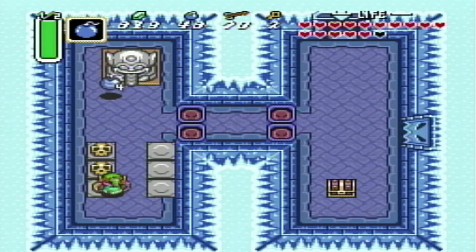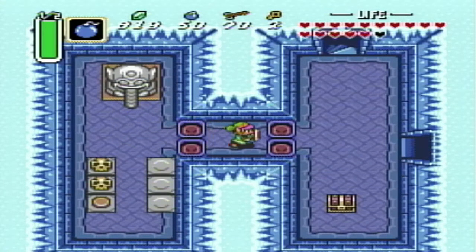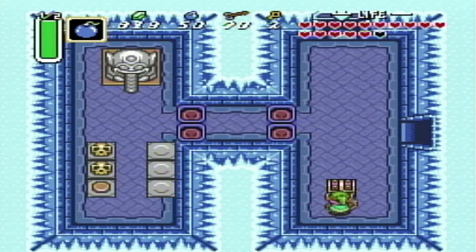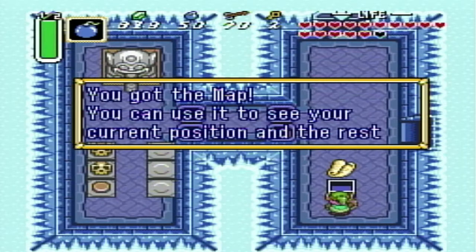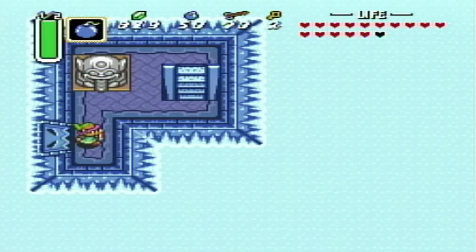I'm also going to grab that key and then continue. I'm pretty sure there's a map or something in here. I think we have to pull this tongue out - yeah, that'll lead out to the right, which we want. And there's the dungeon map. So now we have the compass and the dungeon map, but we still don't have the big key.